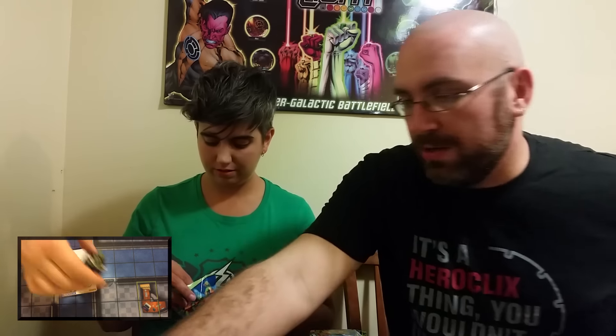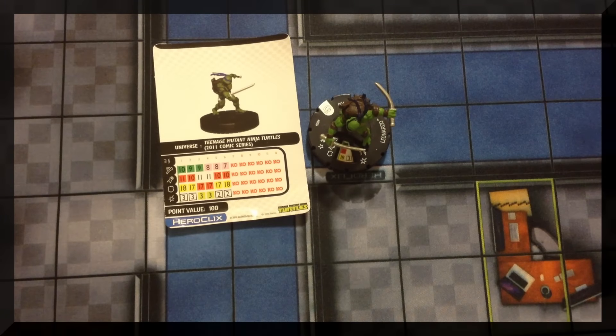Amber pulled Shredder from the original comic series — unique. His trait, Thermite Grenade: when Shredder is KO'd from an attack, deal 3 penetrating damage to all characters within 3 squares on the same elevation. His defense ability: Shredder modifies his defense value by +1 for each opposing character within 3 squares. His damage ability, Head of the New York Branch of the Foot: Shredder can use Leadership; when he succeeds, instead of removing one action token, remove an action token from up to two adjacent friendly characters with the Foot Clan keyword — regardless of point total. All at 50 points.